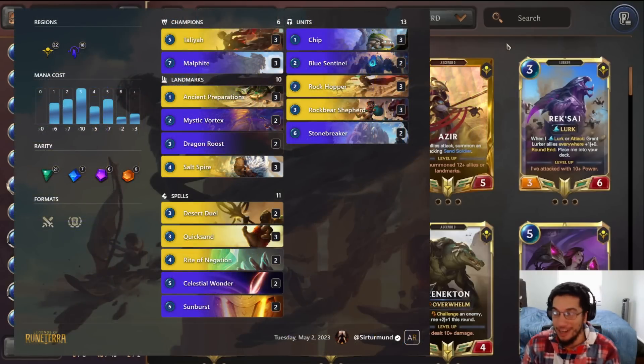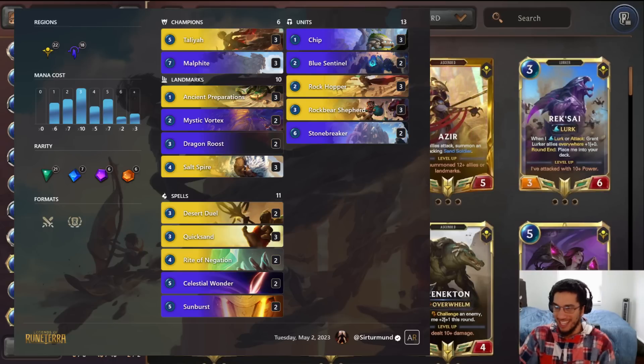Today we're going to be covering Malphitalia, which has actually been a pretty decent deck for the last couple patches. It's not tier one or anything, but it is kind of sitting around that low tier two, high tier three in my opinion, just because of the combos you can get with this deck. The Salt Spires or the Rock Bear Shepherds, follow up with Taliyah to duplicate those and get multiple Grumpy Rock Bears are just so good.